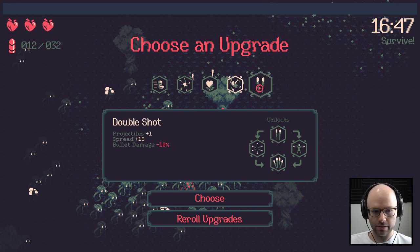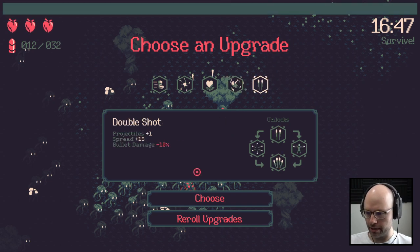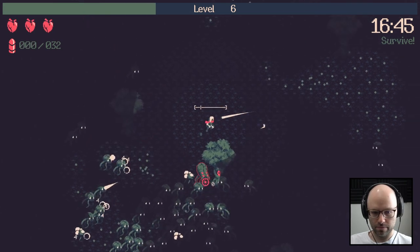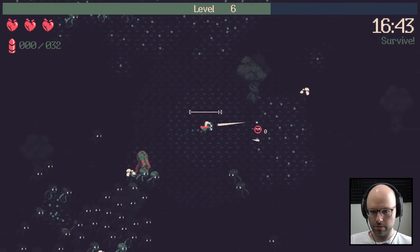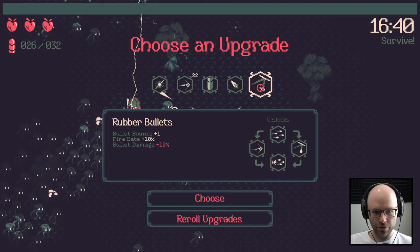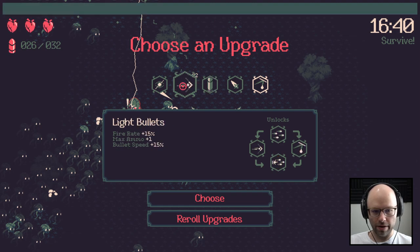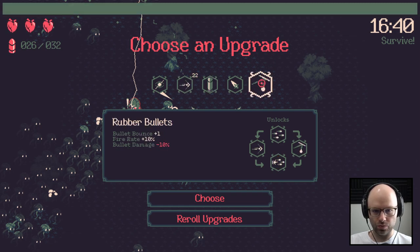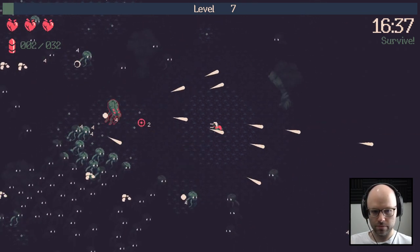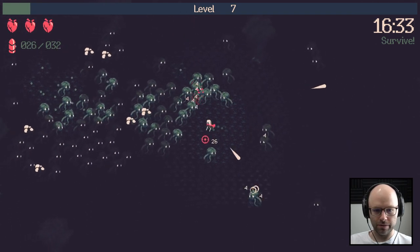I'm just thinking. For now, I would rather have double shot than Splinter. Sewer coins, yum. I don't want to lower my fire rate — what I do want is rubber bullets. We should get some decent bounces. Remember when we melted that boss the first time?